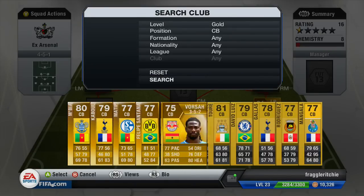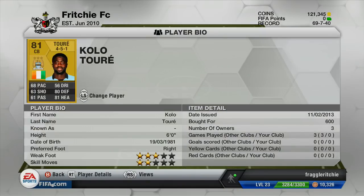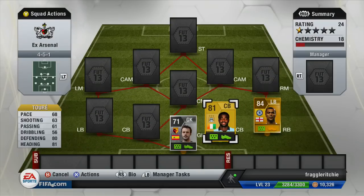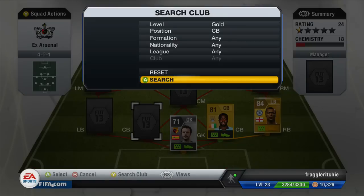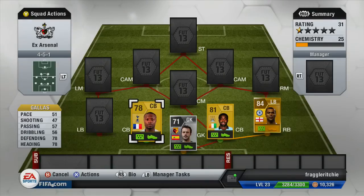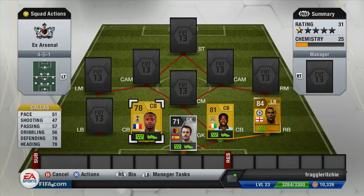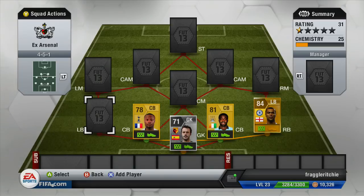Moving on to our two centre-backs. Our first centre-back is Kolo Toure. He cost me 600 coins and he's got some decent stats — a very decent centre-back if you're making a Barclays Premier League team. He's matched up with another Barclays Premier League centre-back, and that is Gallas. Not a good move by him moving from Arsenal to Tottenham. He's got really bad pace and he's quite a small defender, with alright heading and defending stats, but he cost me about 550 coins, so you get what you pay.